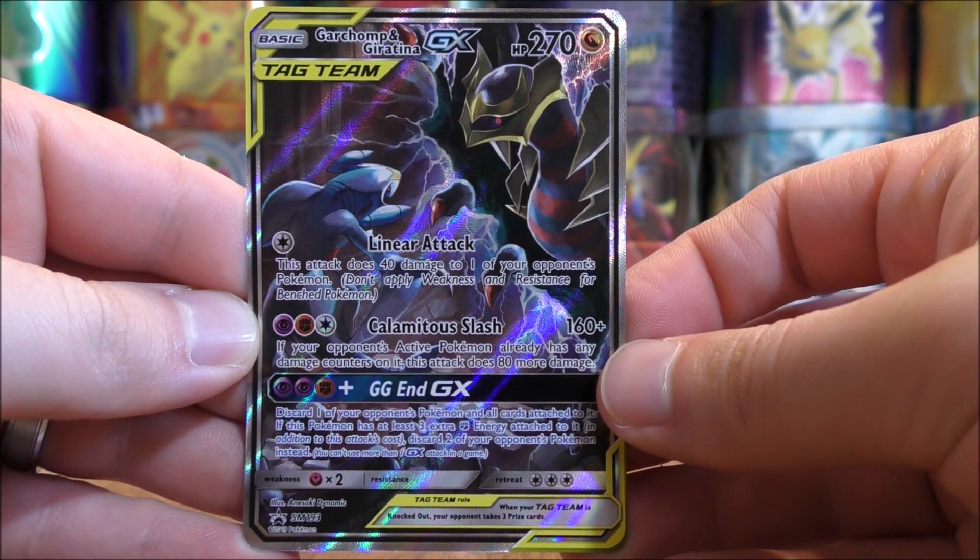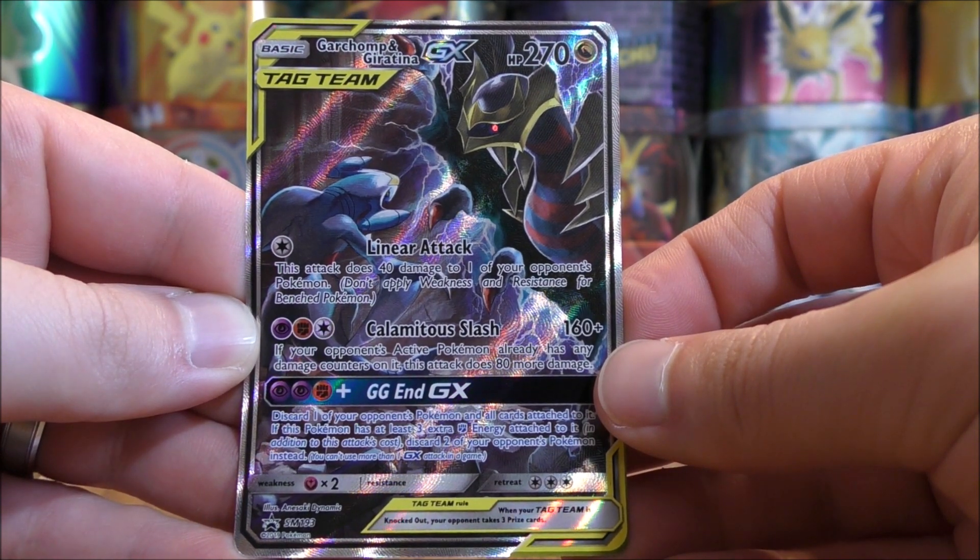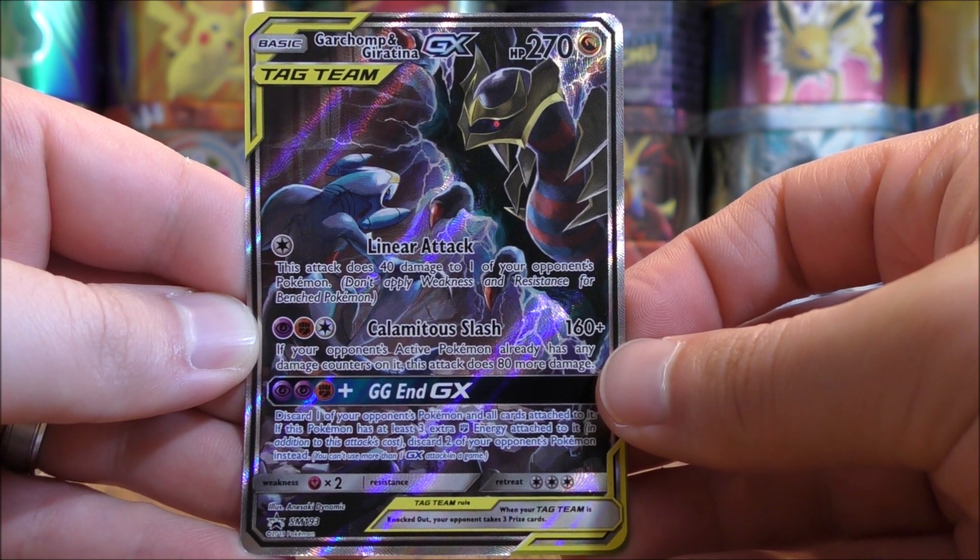So the tin is all opened up. Here's a look at the Blackstar promo, Garchomp and Giratina GX. This is a full art. SM193 would be the card number.